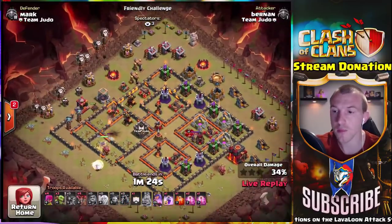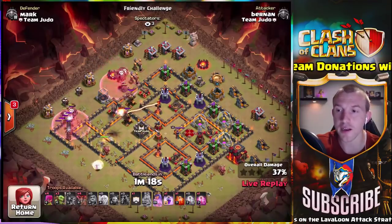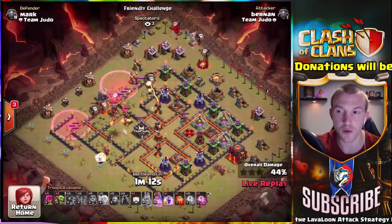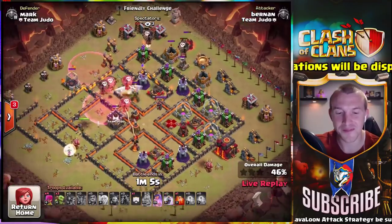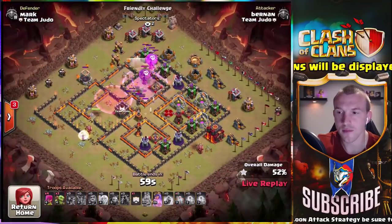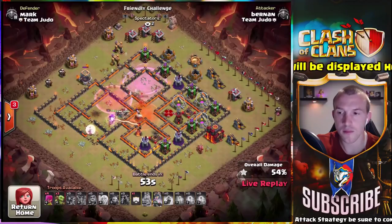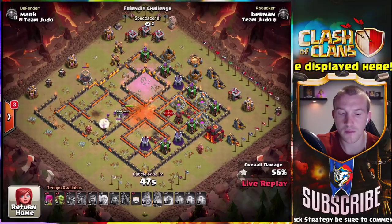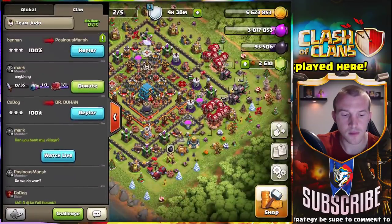S Slick 18 asks: what is the best way to take out a dragon CC for LavaLoon if the CC cannot be lured? It depends on the base. If the CC is super far away but you can still lure it with a loon or even a hog, I incorporate that and try to throw in the hog rider as my kill squad is moving forward — that way the dragon comes out and starts heading towards my kill squad and I can still take it down. I might even approach the attack a little differently just to make sure I can take down the CC, since a dragon will mess up your LavaLoon portion.